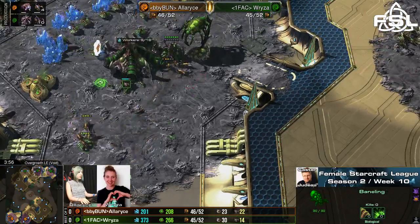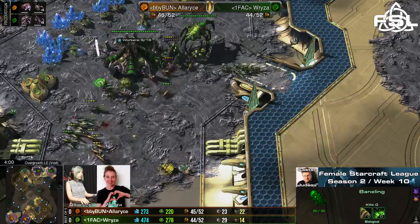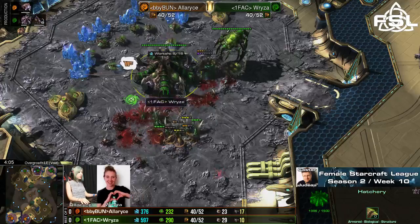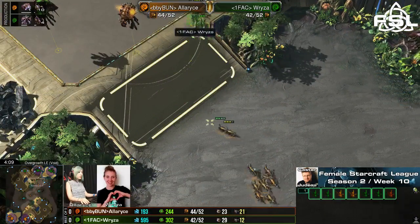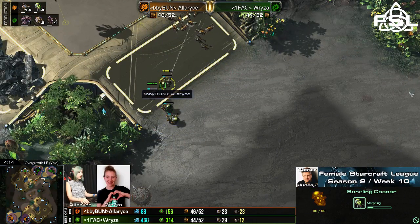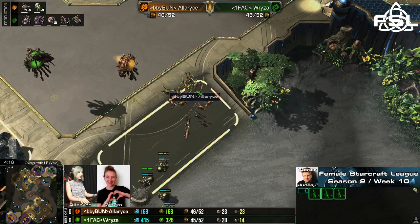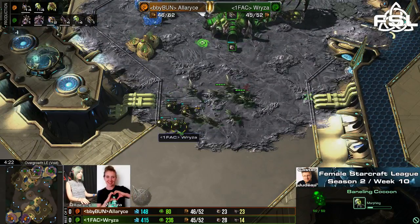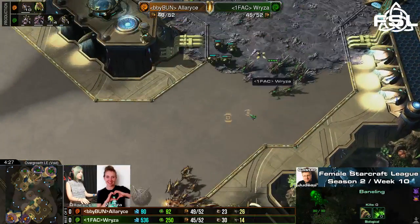Even if Ryza had some units prepared to deal with that, good connection here for Ryza — just getting one of the Banelings with the help of one drone, another Baneling just explodes into the hatchery here. Not the best engagement, so Ryza holds for the moment, while Alaris is massing lings and Banelings right at the front doorstep of Ryza. Ryza just morphs a lot of her own Banelings, but she still needs some time for them to finish.